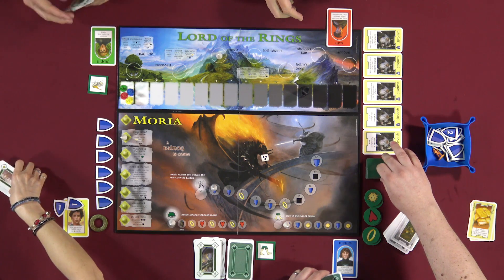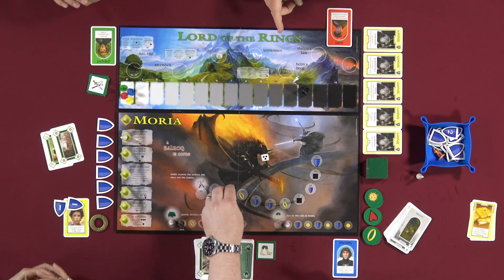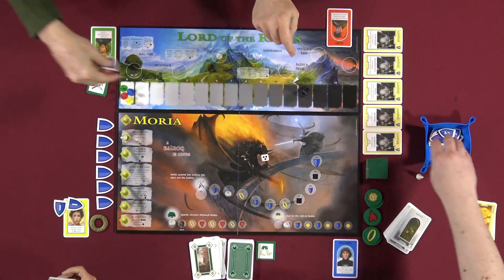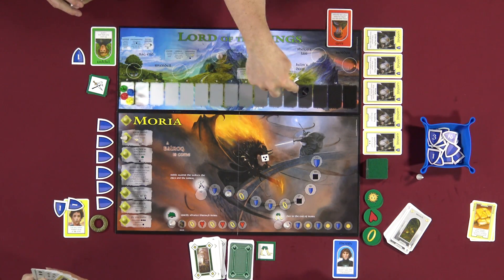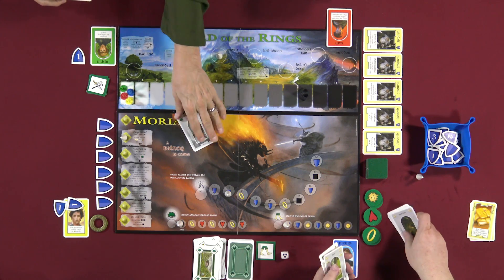Now I'll play another card and advance the travel track. I get another shield — that's two. Shields are not combined between players; one player spends five to use a Gandalf card. When we advance the cone to the end of the board, we are done with Moria. But by the time we do that, we each need three rings — one of each life token type. And for each one you haven't gotten, you take corruption damage.